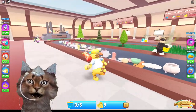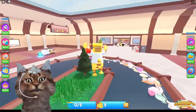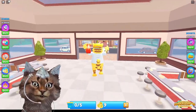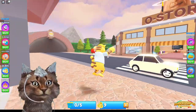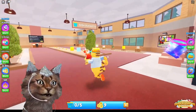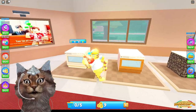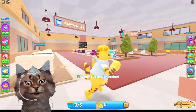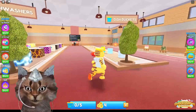In the other laundry simulator game I actually found a secret area, so let's see if we can find any secret areas here. The shop is over there and we got different cars over here, and we got our home. Let's check out the shop — we don't have much coins but we could buy a basic dishwasher actually. So let me buy that. There we go, we just bought a basic dishwasher.